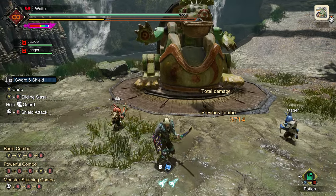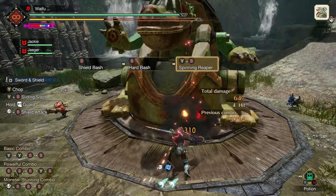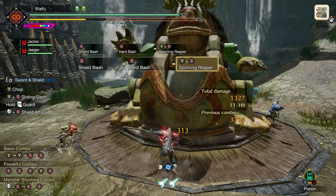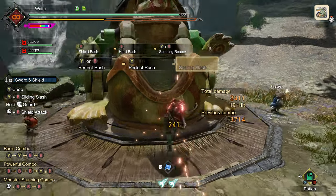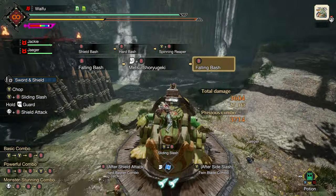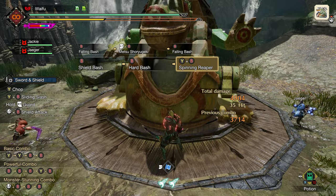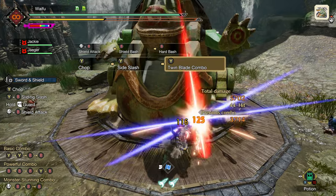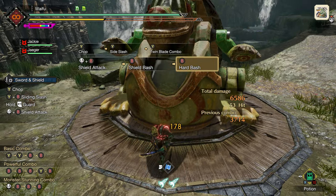Elemental versus physical playstyle is very different for Sword and Shield. With raw, you're very focused on Shield Bashes — Shield Bashes into Spinning Reaper. That Spinning Reaper and Perfect Rush are going to be the only real times your sword is even attacking. Most of the time you're going to be hitting stuff with the shield using Metsu and Shield Bash. Hits with your shield do not consume sharpness at all — any time we hit with our sword we lose sharpness, but you could literally beat on a monster with your shield for the next hour and not lose sharpness at all.